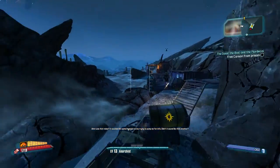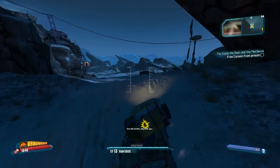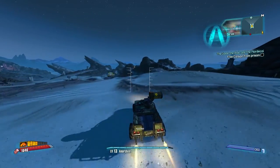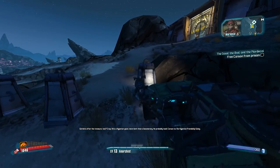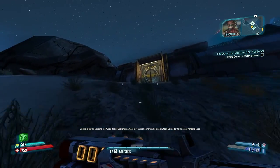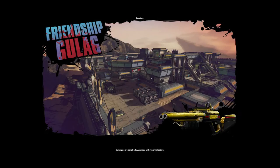Jump back in your vehicle, we're going to head over to the other side of The Dust and go into the Friendship Gulag. Inside the Friendship Gulag is where we pick up the next part we need, which says 'Free Carson from prison.' This area can be quite tough and challenging — it's on level at the moment, and obviously as you get into the second and third playthroughs this can be quite difficult.